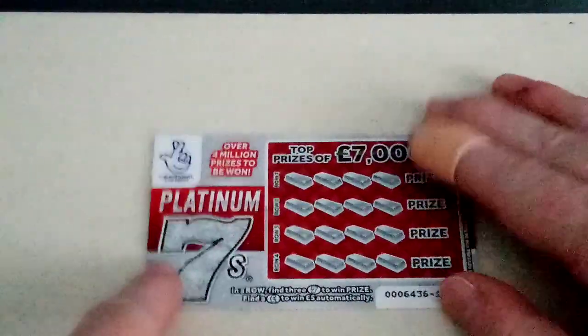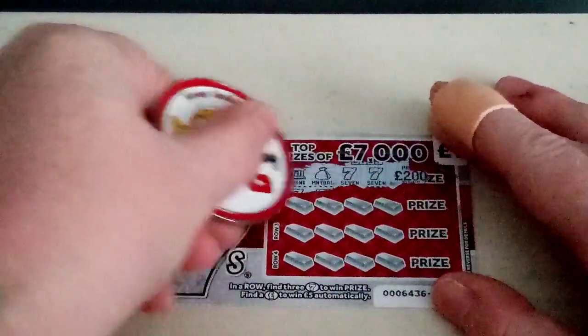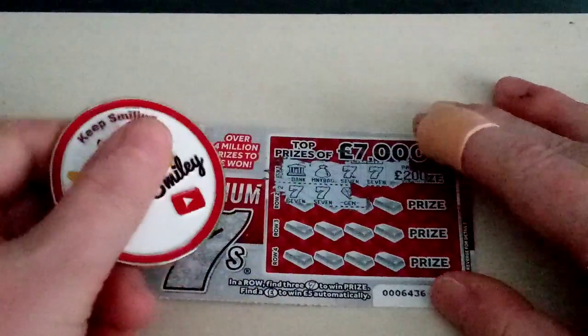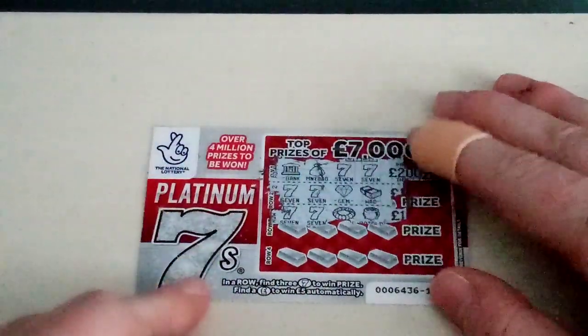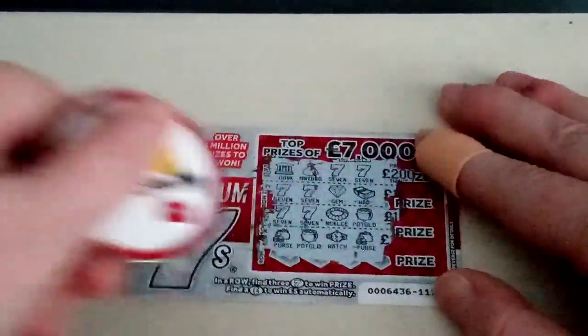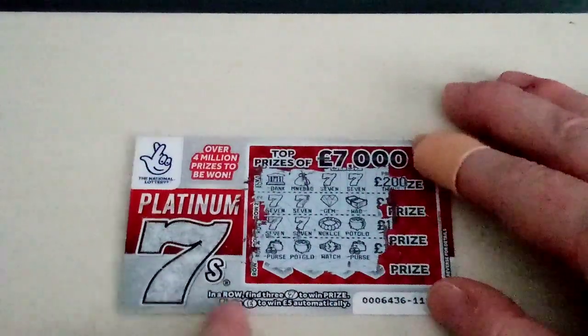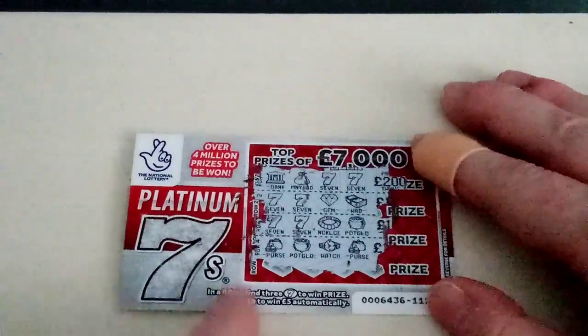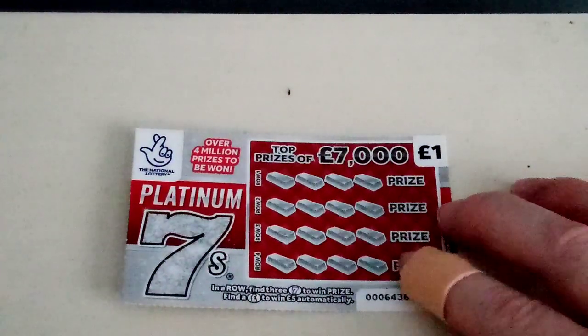Come on, let's get one! So we're looking for three sevens. Two sevens there — let's see if we can get any winners. Nope, no winners there. We're also looking for the pound sign — you win five quid if you find the pound sign. So come on!